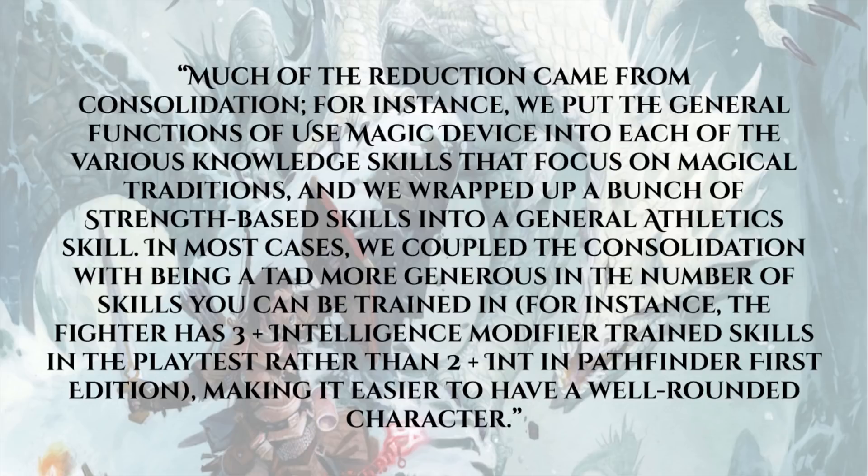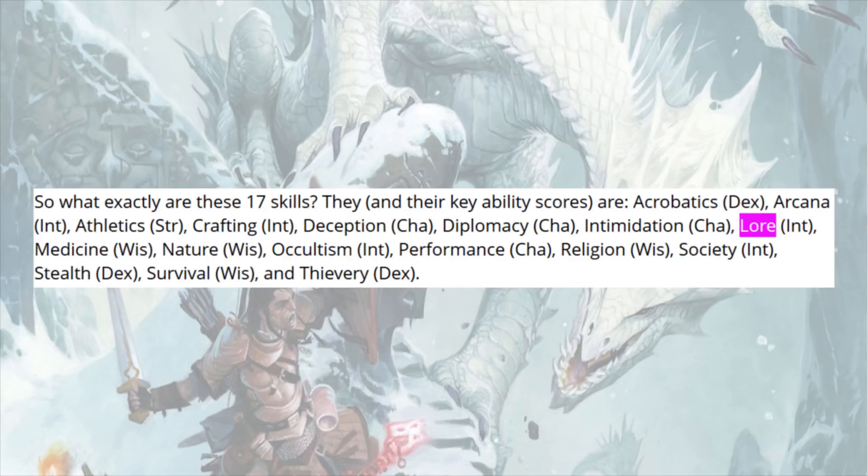Much of the reduction came from consolidation. For instance, the general functions of Use Magic Device were put into each of the various knowledge skills that focus on magical traditions, and a bunch of strength-based skills were wrapped up into a general Athletics skill. In most cases, the consolidation was coupled with being more generous in the number of skills you can be trained in — for instance, the fighter has three plus Intelligence modifier trained skills in the playtest rather than two plus Int. The 17 skills and their key ability scores are: Acrobatics (Dex), Arcana (Int), Athletics (Str), Crafting (Int), Deception (Cha), Diplomacy (Cha), Intimidation (Cha), Lore (Int), Medicine (Wis), Nature (Wis), Occultism (Int), Performance (Cha), Religion (Wis), Society (Int), Stealth (Dex), Survival (Wis), and Thievery (Dex).